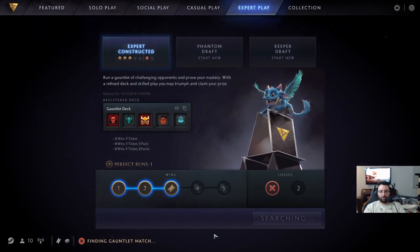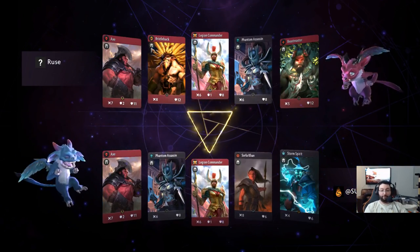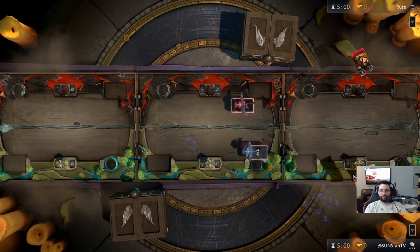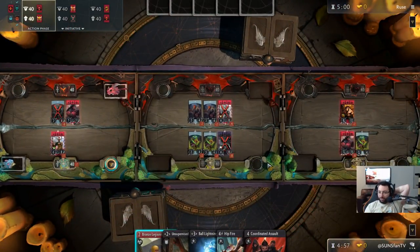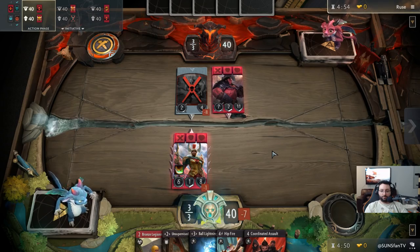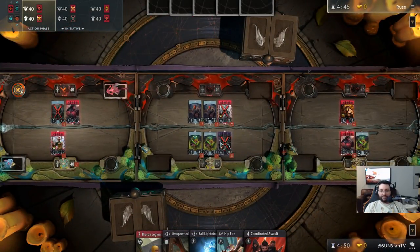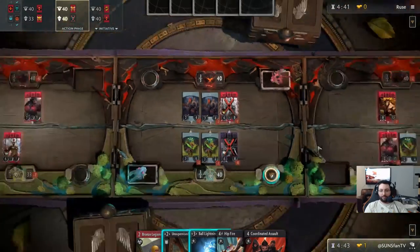Alright — we got a refund. You can never be upset about at least getting a refund, right? A four red, one black — that's interesting, I have not seen that before. Trading in the mid, and we'll trade in the third lane next round. So guys, what have we learned? Sorla is going here, right? We have not drawn her once. My considerations are: do I do the same thing as last time — Ball Lightning over here, maybe even get a lucky arrow into Bristleback — or do I cast Unsupervised Artillery then Bronze Legionnaire? Let's go for the early trade.